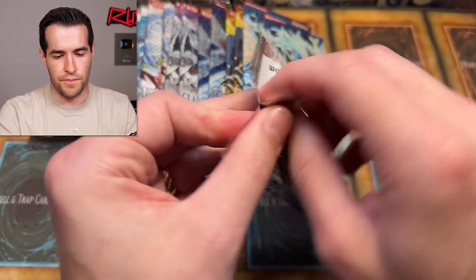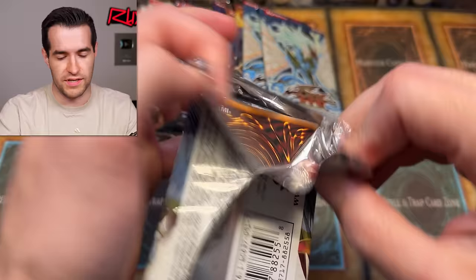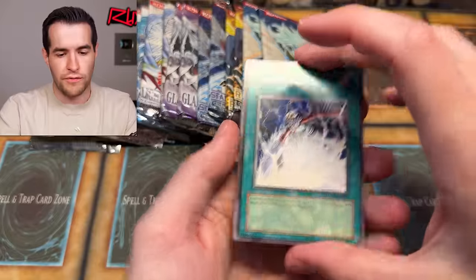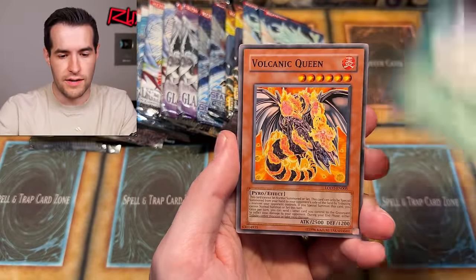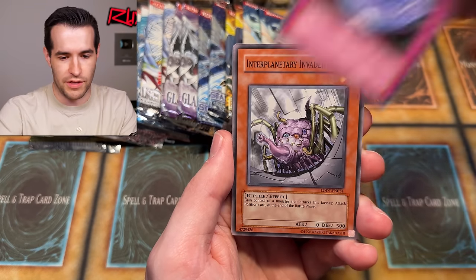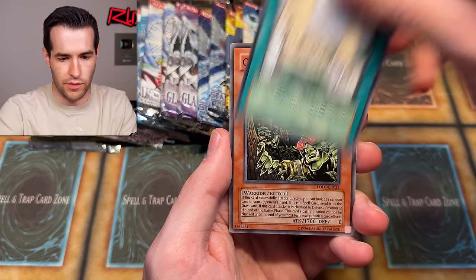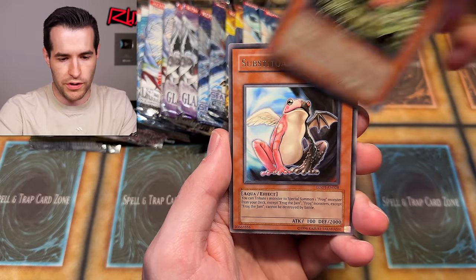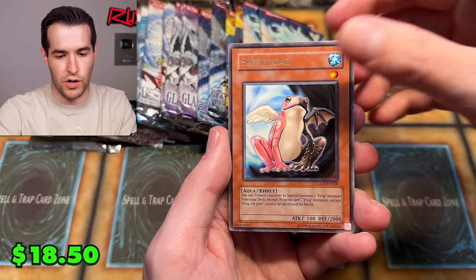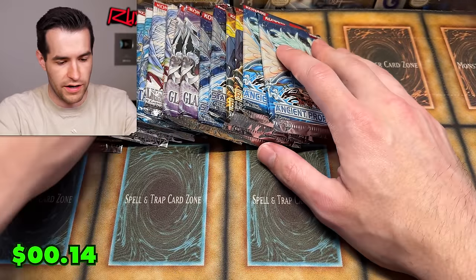Light of Destruction - let's try you. You could have the Ghost Rare Honest which we are giving away tonight. This is the unlimited version - I would still love to pull it because I've never pulled Honest in First Ed. Short Circuit, Volcanic Queen, Summon Limit, Interplanetary Invader A, Portable Battery Pack, Realm of Light, Goblin Recon Squad, Substitute, and Battery Man Charger. A whiff on the Light of Destruction.